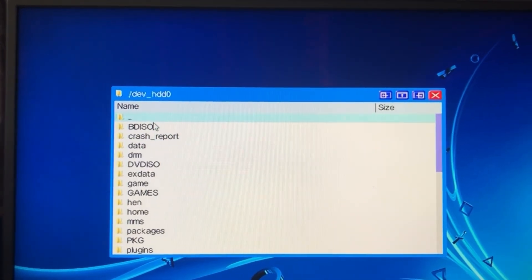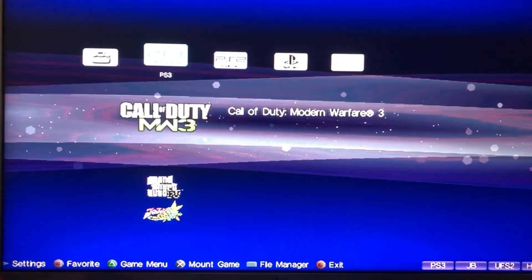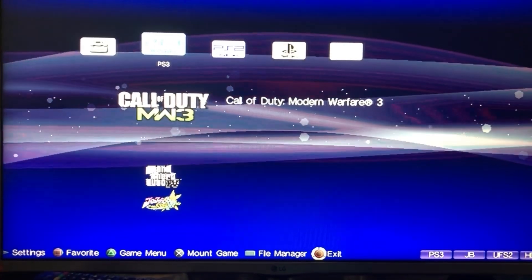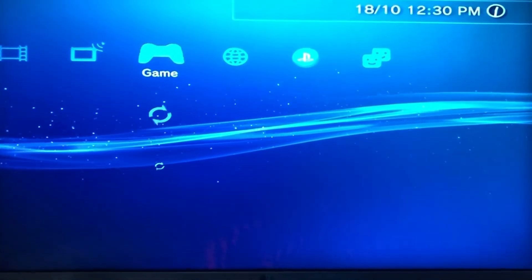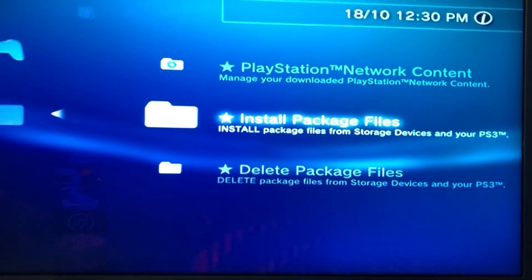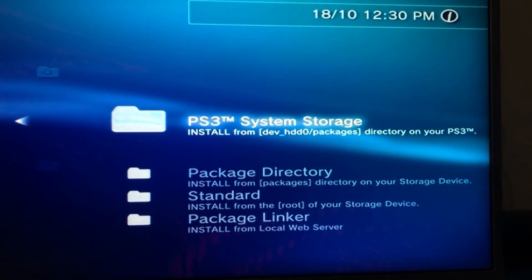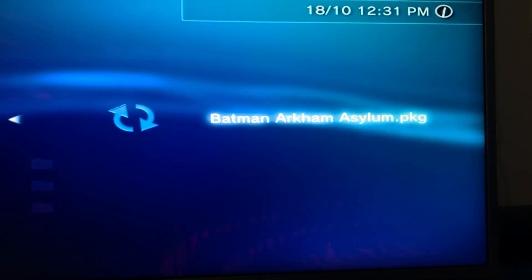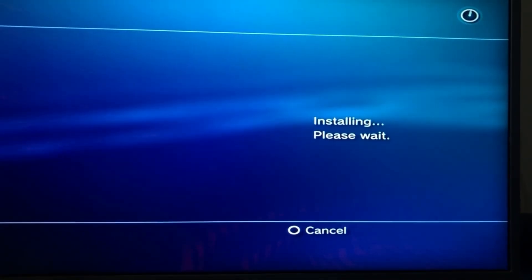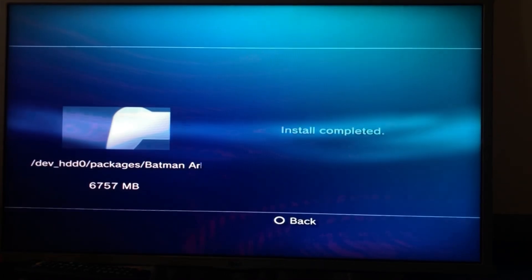Now that we're done copying the files, we can exit Monoguns — go Back, then Exit, and press Circle. Back on the XMB, go to Package Manager, then Install Package Files. Instead of going to Standard, we're going to go to PS3 System Storage. There's the package file — press X to install the game. This will take some time.